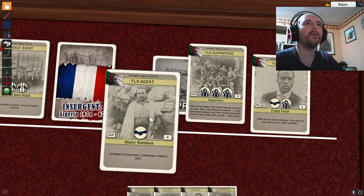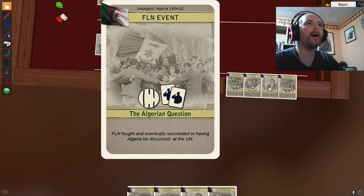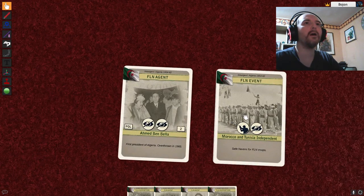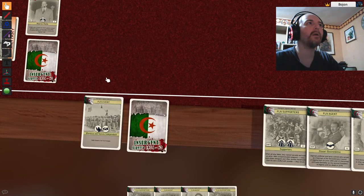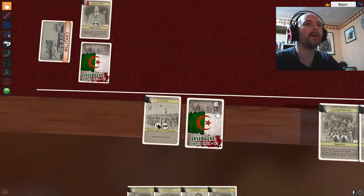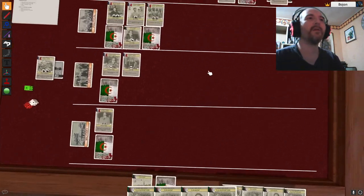I want to play this event — the Algerian Question — so it goes on the bottom. First, I'll get someone from jail — some supporters — and play them face down in political. Then I have a recruitment so I draw two more cards and can play one immediately. I have this FLN event, so I use it to kill this French agent Jean Pierre — dead. Then I hide FLN agent Saadi Yacef there. Now we're getting somewhere.